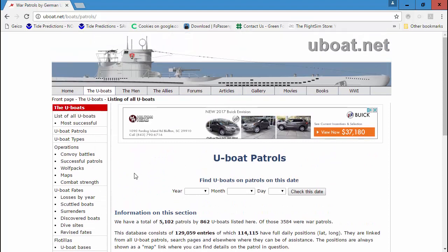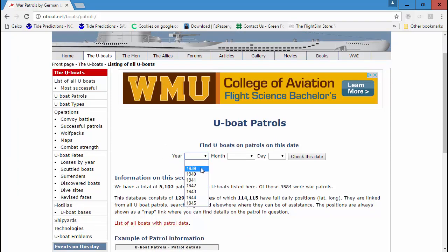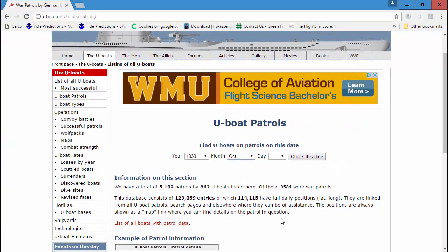What I'm going to do in the next video is actually select a real-life U-boat patrol. You can put in the year and the month — I'm going to put October, since that's where I'm going to be at in the game. You can even put in the day. They've got 129,059 entries, and they have 5,102 patrols, of which 3,584 were actually war patrols. They show you who the commanders were of the specific U-boats, what their patrol patterns were based on radio communications, how many ships they sunk, what ships those were, and where those ships were located.